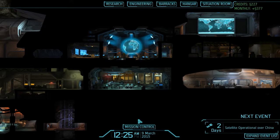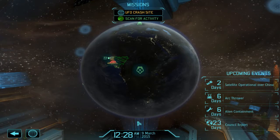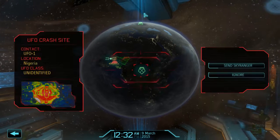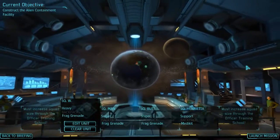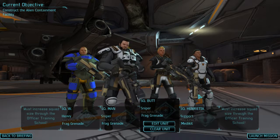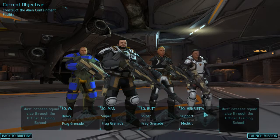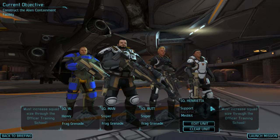Welcome back YouTube, we've got another episode of XCOM Enemy Unknown. We have a UFO crash site and we're going to send in our Skyranger. Our team today is Squatty W, Squatty Man, Sniper Butt, and Handy Henrietta. Let's do it up and try not to get anyone killed today.